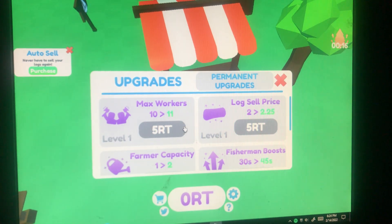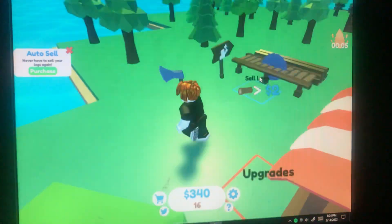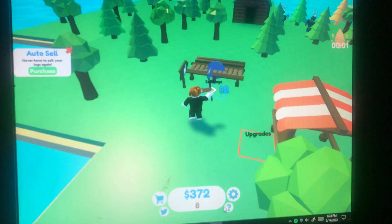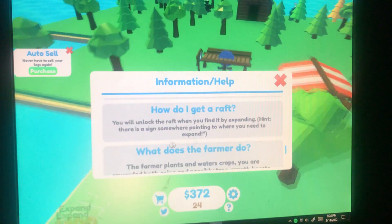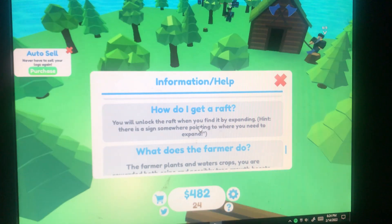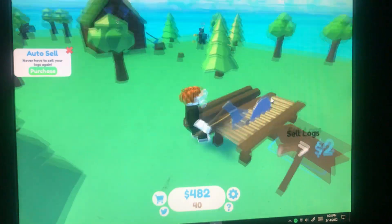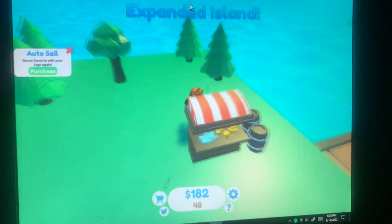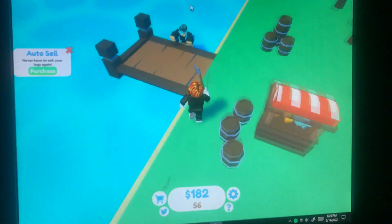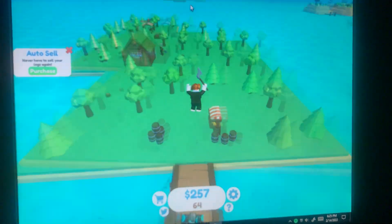I think that's when the next golden rain will be and my trees will go golden. I need basically five of these. A raft though - how do I get a raft? You unlock the raft when you find it by expanding - there's a sign somewhere pointing to where you need to expand. I think that's over here, let's go over here. There's a ladder.